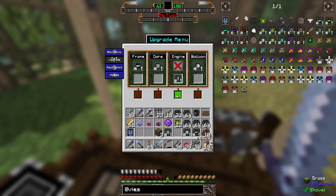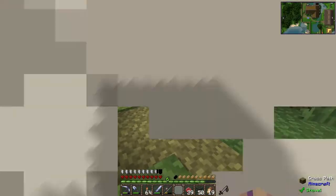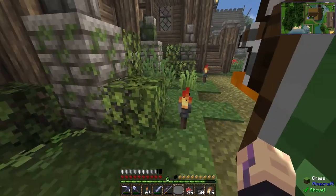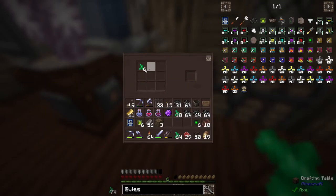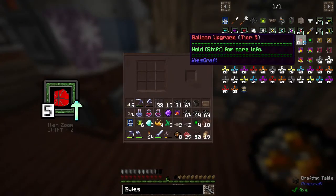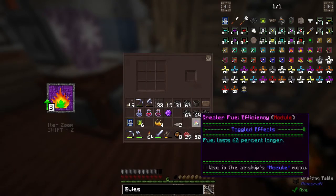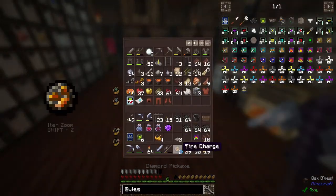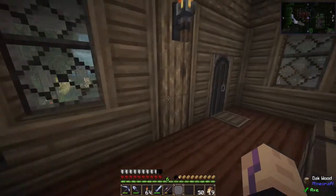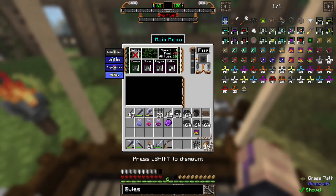Before we do anything, I want to check — if you have this all upgraded and then I break it, does it remember all your upgrades? Yes! So we don't need to carry these around. I'm going to make six of these efficiency modules because we want the highest tier — that requires a total of six. So we get tier one, tier two, and the last one. That's 60% better fuel — that sounds pretty good.